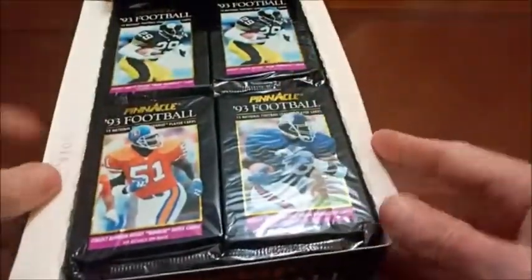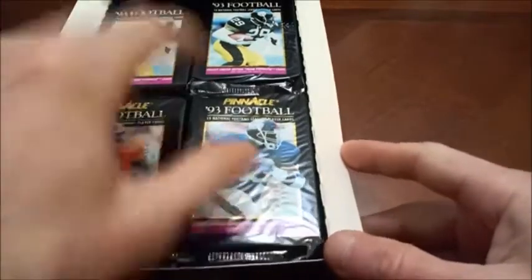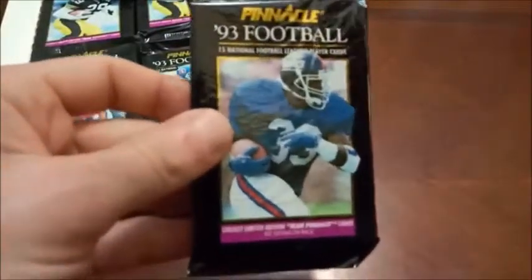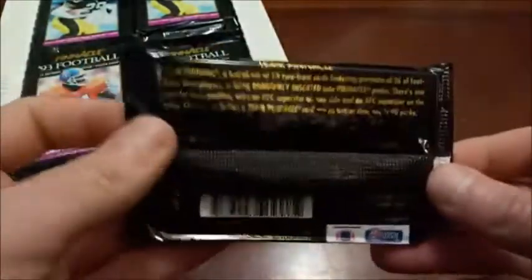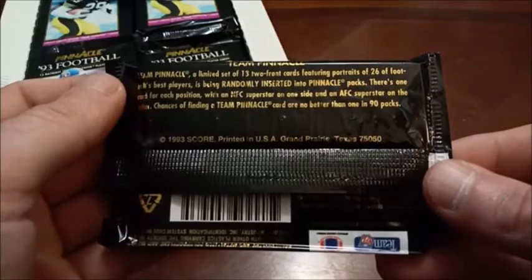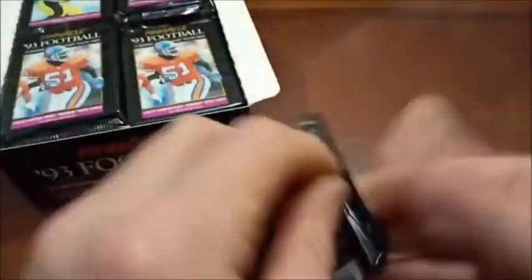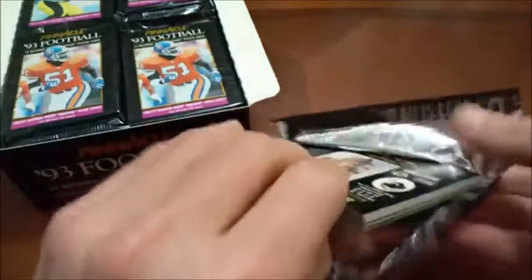Here's a look at our packs — looks like we've got John Mobley, Dave Meggett, and Barry Foster on the packs. Here's a look at our odds: with really no good base rookies, we're just going to be looking for inserts. Team Pinnacle is unlimited — 13 two-front cards featuring portraits of 26 players — but chances of finding one are no better than one in 90 packs, so we may not find one. But we're not going to waste any more time — let's see if we can find some rookies as well as those Team 2001s.